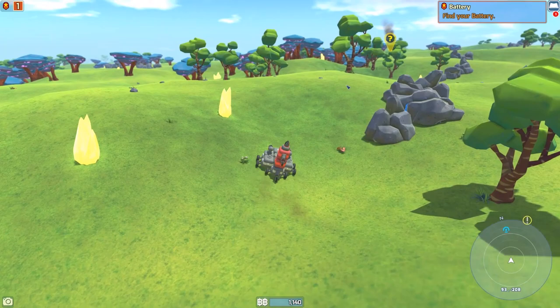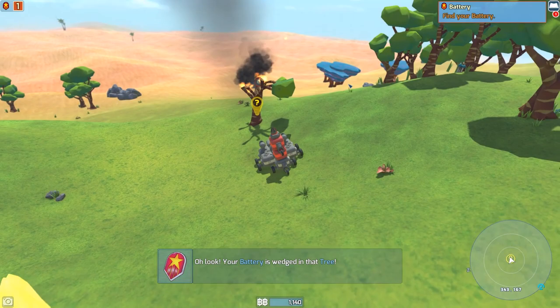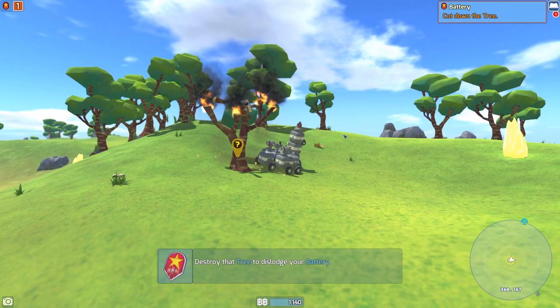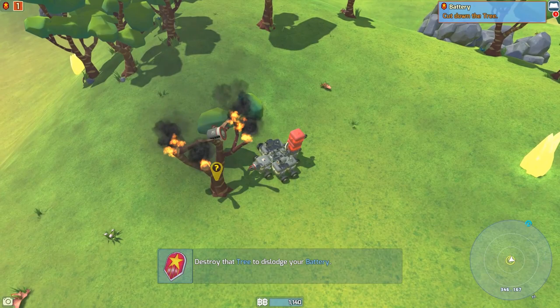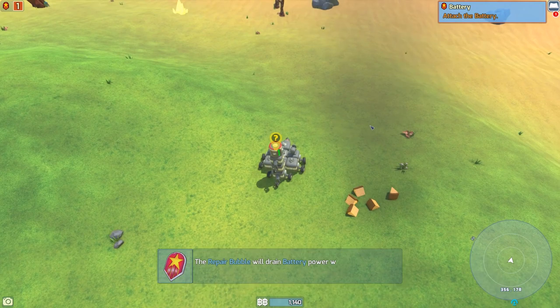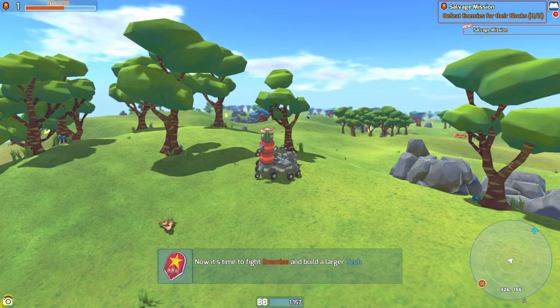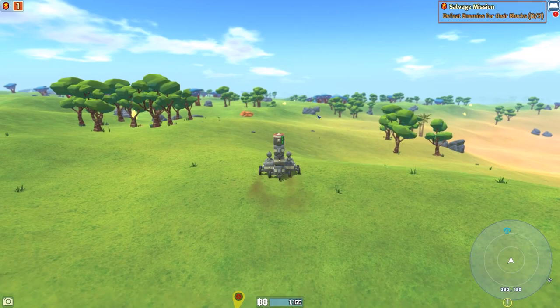Where is our battery at? Is it in that tree? We gotta take them tree. Hit the tree to dislodge it. Oh my drill got destroyed! There — aha! We got battery, look at that. Now we have a battery! 'The repair bubble will drain your battery power while active. When your battery needs charging, attach to a solar generator.' Cool.